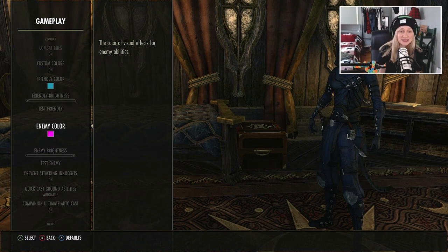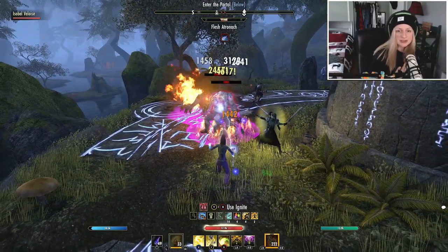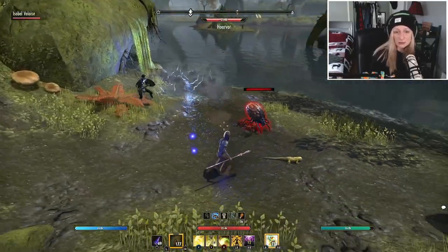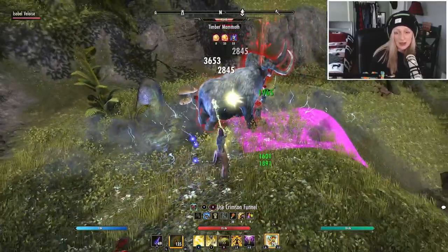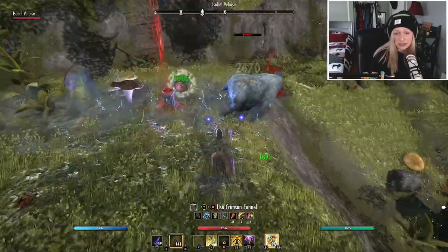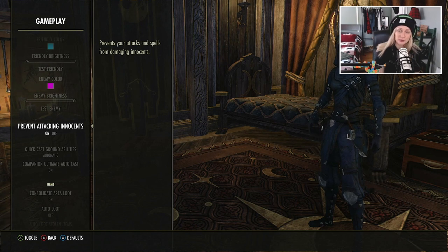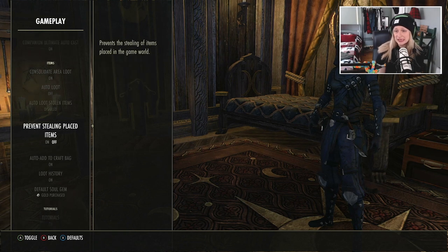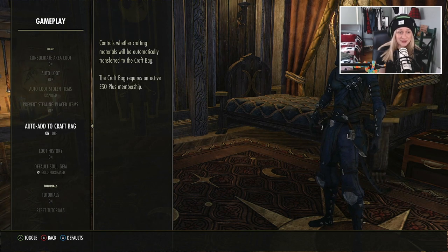One of the first things I make sure is that the combat colors are really bright, different colors than the default. In my opinion, it's just easier to see when it's pink. You guys can pick whatever color you want, but it's just handy to see where to stand and where not to stand. I find it really helpful to see that pink square. Also, I always do prevent attacking innocents unless I'm working in the Dark Brotherhood. And the other one I always do is prevent stealing placed items — it is so easy to accidentally steal stuff and get in trouble.